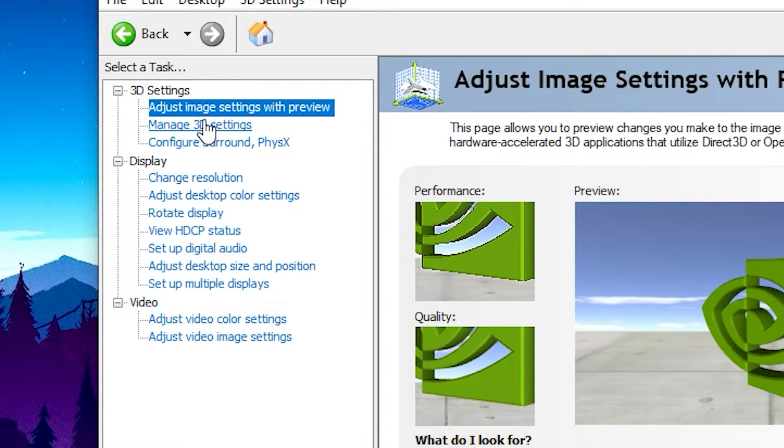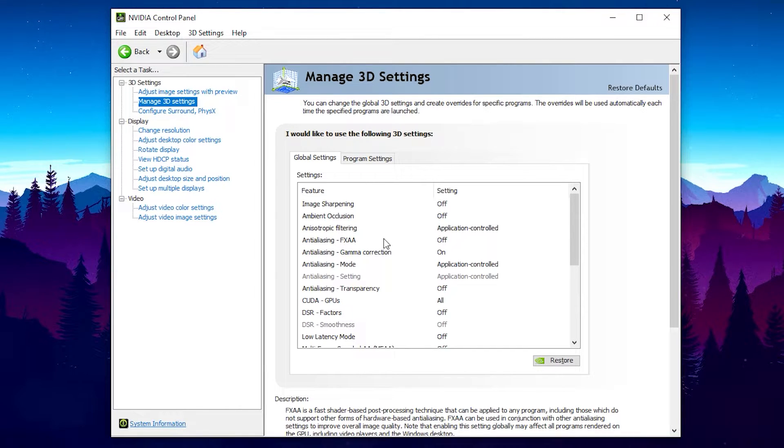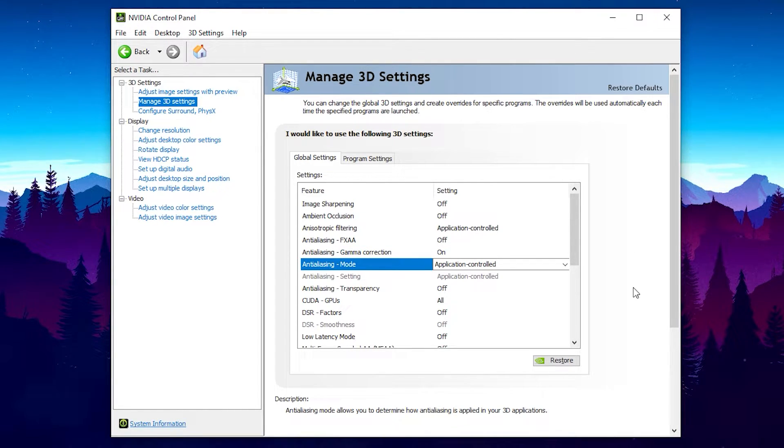What we want to focus on here is come over to the Manage 3D Settings tab and double-click it. This is going to show you individual settings for your entire computer — not just CSGO, but your whole computer. This is going to force your graphics card to always push certain settings that will help boost your FPS in any application. From here, you want to find the anti-aliasing settings. Focus mainly on Anti-Aliasing FXAA — turn this off completely. As you can see, mine is already off. GeForce already recommends this to be off. Go ahead and copy my settings — I've already gone through all of these to make sure they're best for most computers. A lot of the settings are already set to Application Controlled, which is a very smart setting.